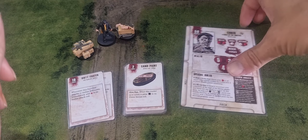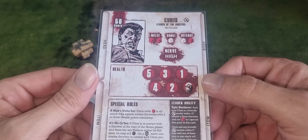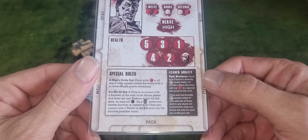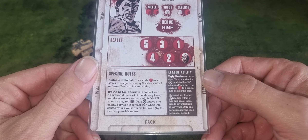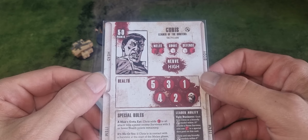First up we'll move on to his character card. We've got Chris, Leader of the Hunters for 50 points. His special rules are 'A Man's Gotta Eat' and 'It's Me or You', and his leader ability is 'Ugly Business'.